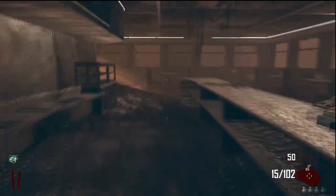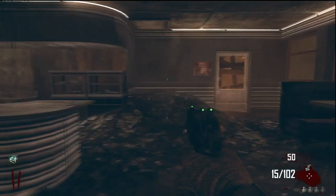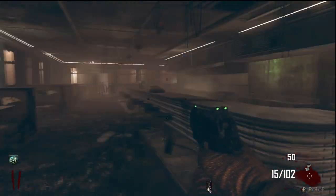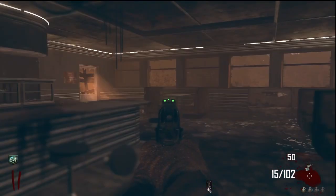Hey guys, Vigrasai here, and in this video I'm going to show you how you can make a riot shield in Call of Duty Zombies. You want to be on the second stop, which is the diner place, once you've got off the bus. Once in the diner, you've paid $750 for the door.